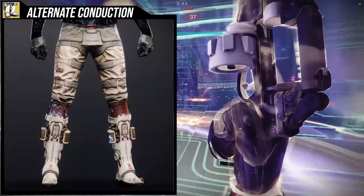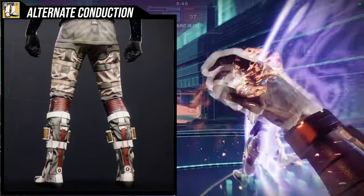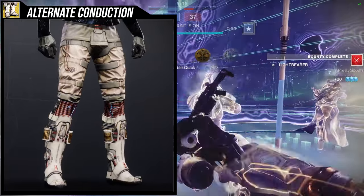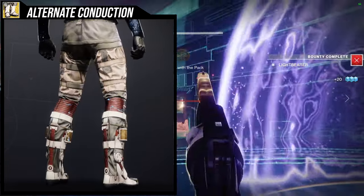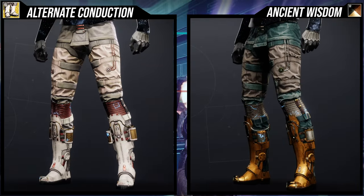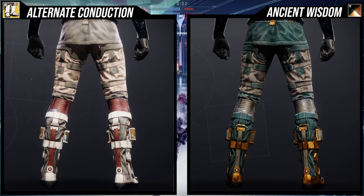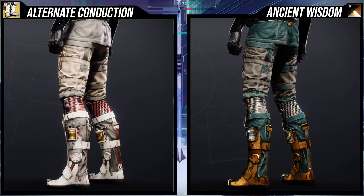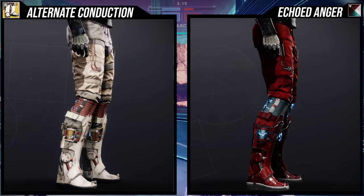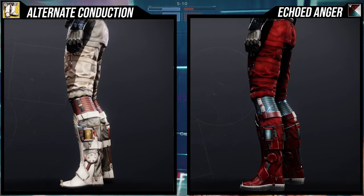Last but not least, we have the Alternate Conduction ornament. I actually think this one looks pretty cool — I used to not really like it. I still kind of don't just because the blue electrical current does not change color, and I wish it did because it would have made it even better. As for how it shaders, I think it shaders really well. Just be aware that the currents on the knees and on the sides of the calves do not change color. Some people will completely ignore it, which is valid. The cool thing is the panel still does change color. Here are the rest of the shaders.